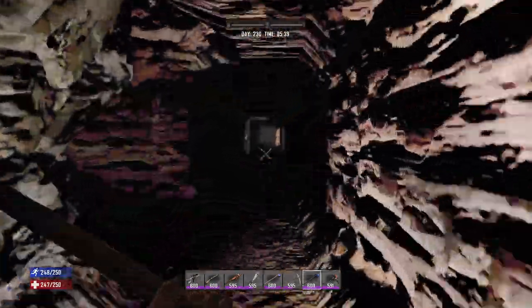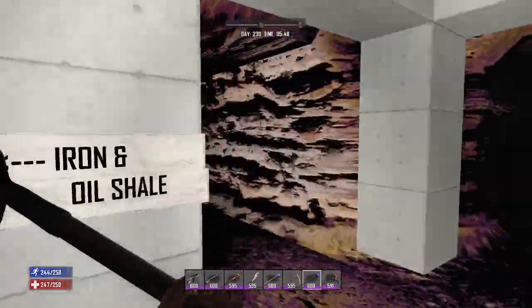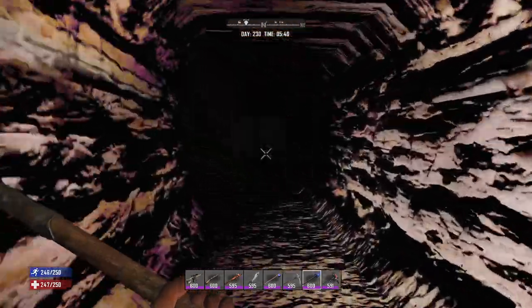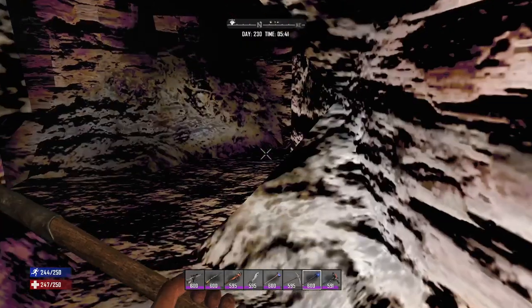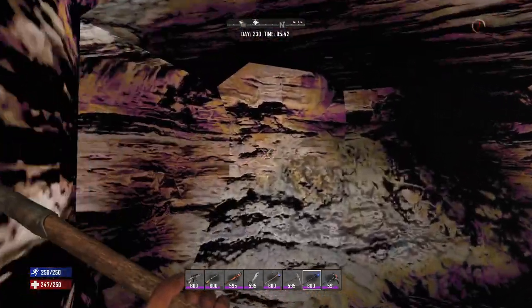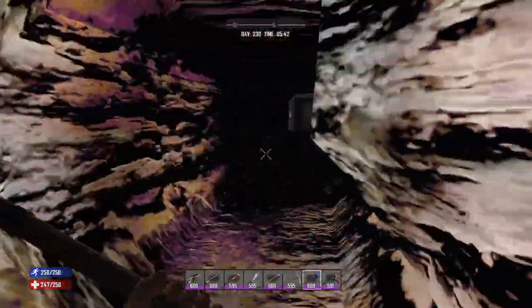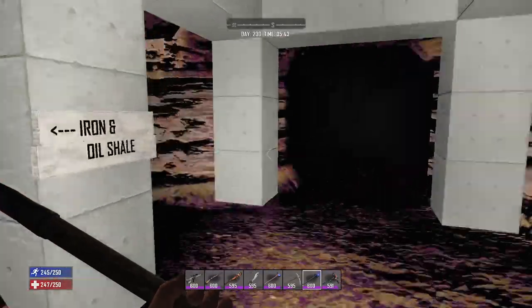So if you come to the desert to do your mining, you want to start around minus 30. One thing I've noticed is that the difference between mining in the forest biome and the desert biome is that the veins of resources are a hell of a lot larger in the desert biome.